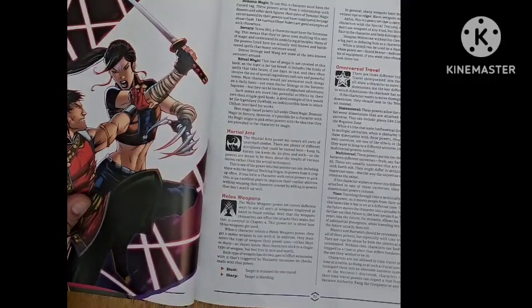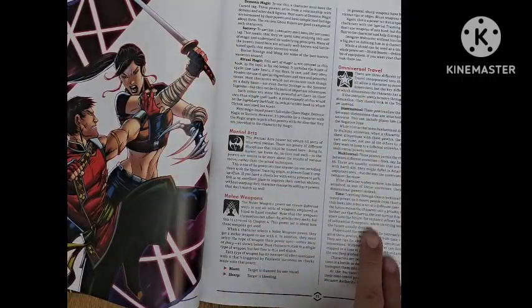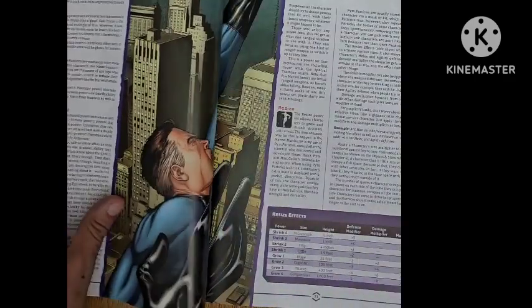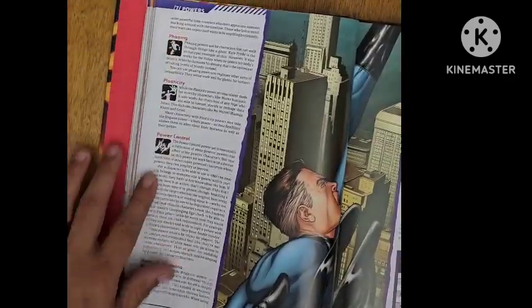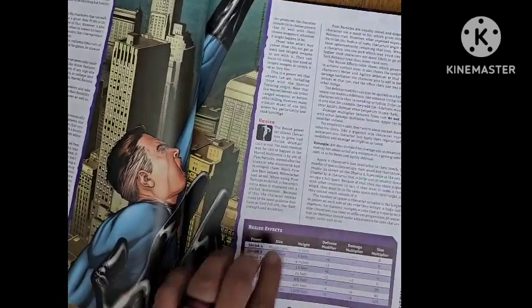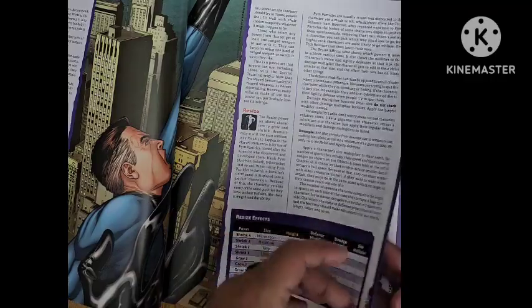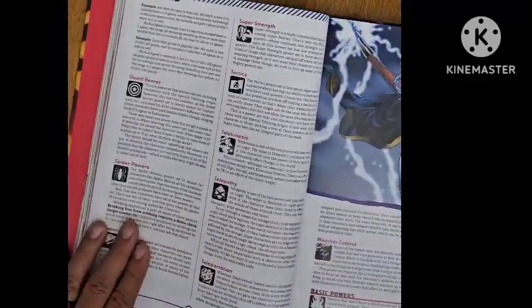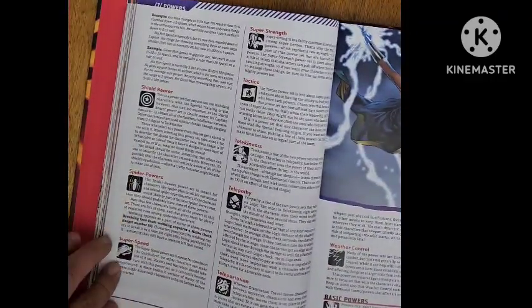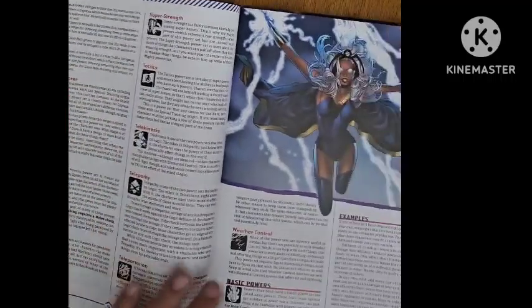You've got magic, and then the different types of magic. Martial arts, melee weapons, omniversal travel — these are all still the power sets. Phasing, plasticity, power control, range weapons, resize, shield bearer, spider powers, super speed, super strength, tactics, telekinesis, telepathy, teleportation, and weather control.